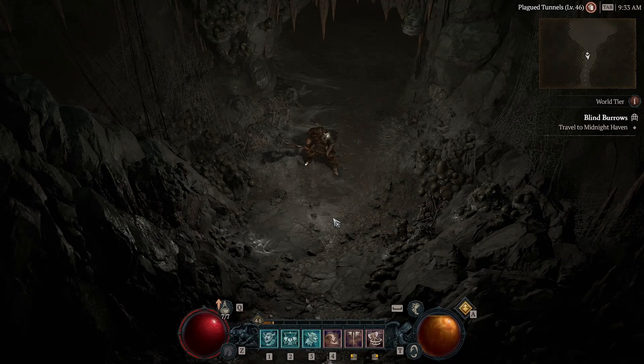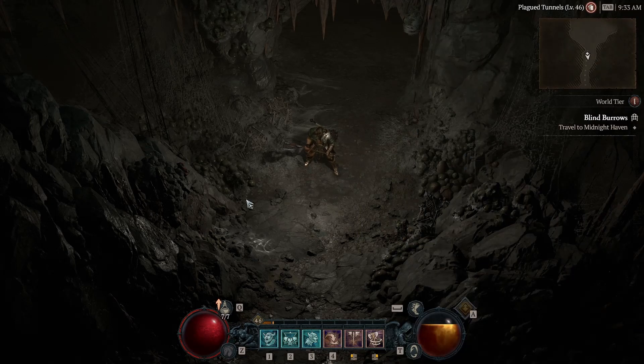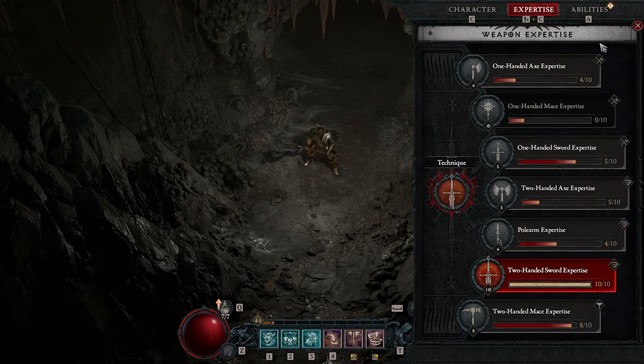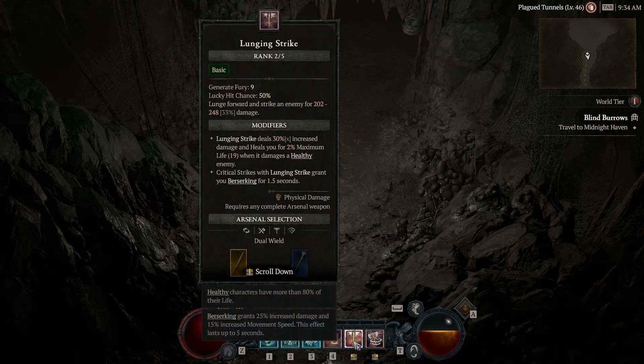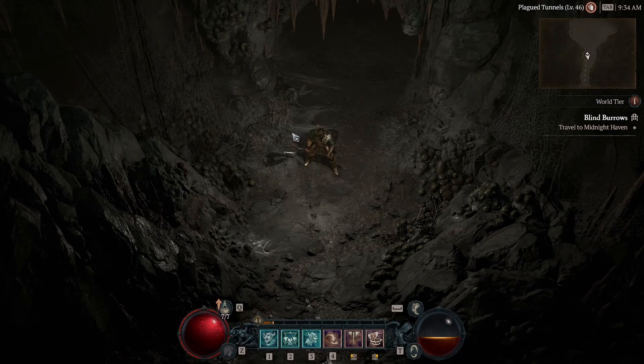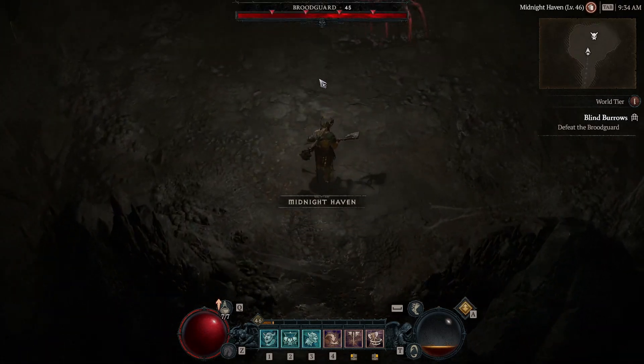I'm now at the boss and I found a one-handed sword too, though I still haven't found rings. The expertise on a one-handed sword gives a chance to gain 5 Fury, so be sure to put dual-wielding on your Lunging Strike because on single targets that becomes important. I already told you guys it's not easy on a boss. I leveled up to 46 — let's try the boss; I think it's possible he might kill me.